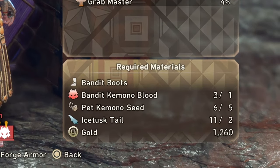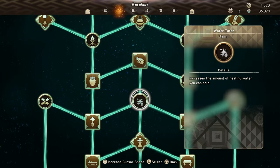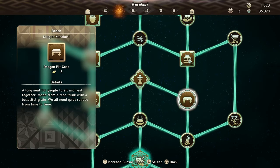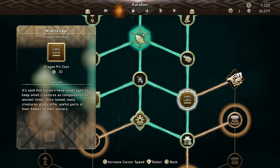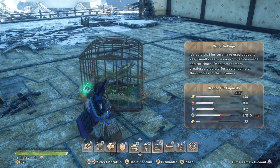To get pet kimono seeds you'll need to first unlock the ability to keep kimono as pets in cages. The way to do that is by accessing the Karakuri menu and selecting the wildlife cage. Once you have the wildlife cage you can then place a limited number of cages in your campsites.